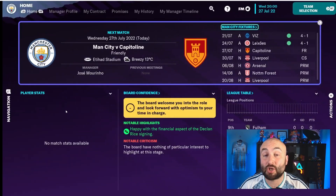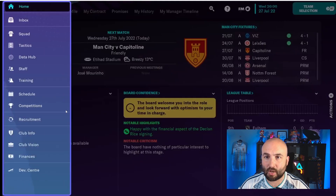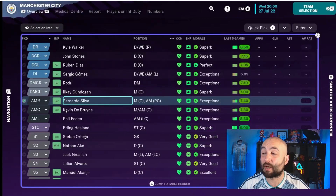So here we are — I'm back with Manchester City. I'm going to show you how we go about making that sale. We're going to need the player that we're going to sell, so let's go across to our squad. Let's say we want to sell Bernardo Silva.